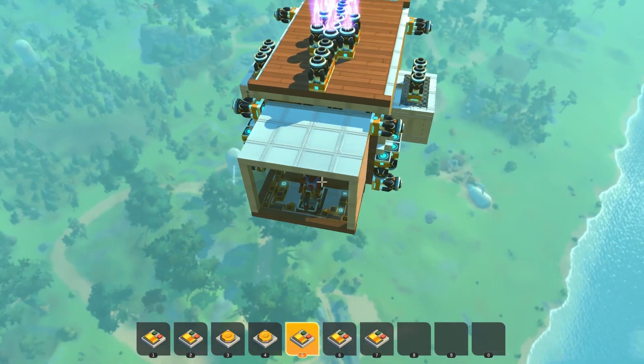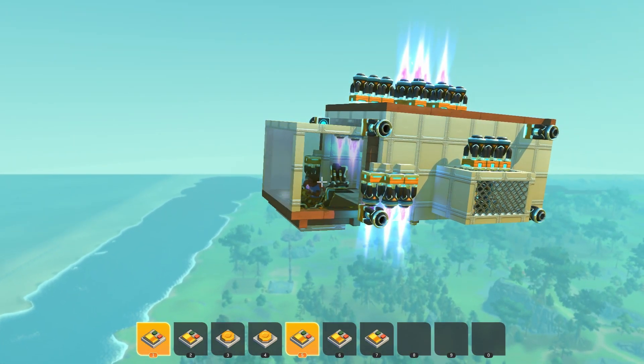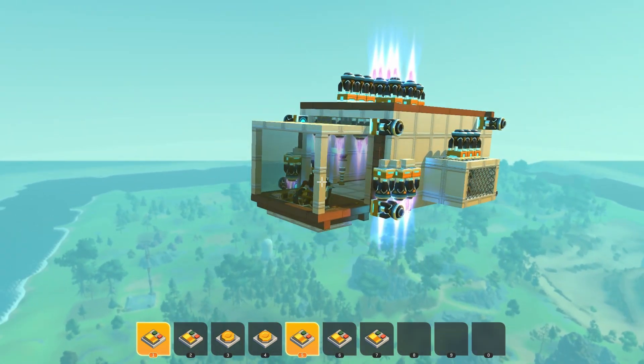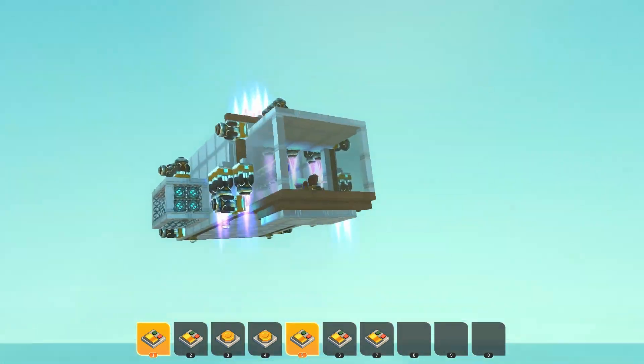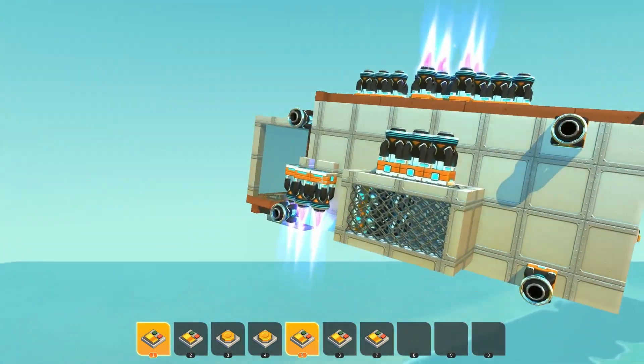It works better when you're taking a perfect vertical takeoff. You can go like this — we'll fall down a bit. I'm holding S right now. This is what it's supposed to be like: a little hover, still a little more powerful, so we'll still go up slightly. Just so you know.